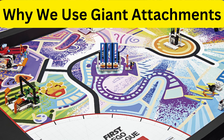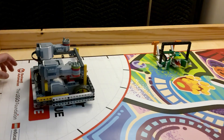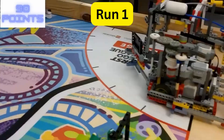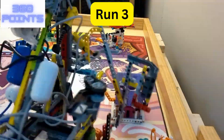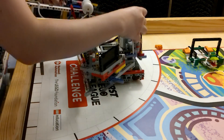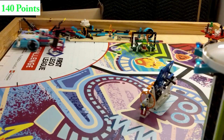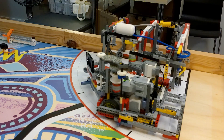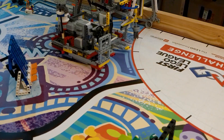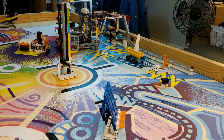By far the most important reason we use giant attachments is we save time both with the changeovers and the robot runs. Giant attachments allow the robot to score a larger portion of the points on the field per run, which allows the operators to not need to make as many changeovers, and allows the robot to not need to spend as much time driving in and out of the home and launch areas, as well as simplifying the path the robot actually does. All of these things can save very significant amounts of time, which allows the robot to spend more time scoring points.